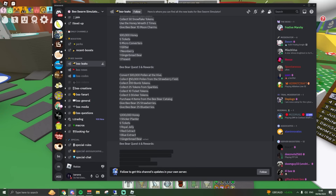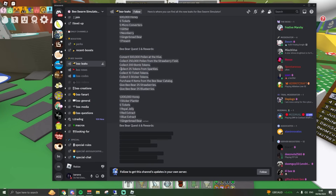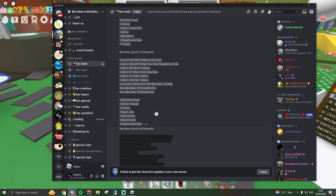For quest five, you need to convert 500,000 pollen at hive, collect 250,000 pollen from the strawberry field, collect 200 bomb tokens, collect 25 tokens from sparkles, collect 10 ticket tokens, collect five sticker tokens, purchase four items from B-Bear's catalogue, and give B-Bear 25 strawberries and blueberries. Rewards are 1 million honey, one sticker plant, five tickets, one royal jelly, one red extract, one blue extract, and one gingerbread bear.